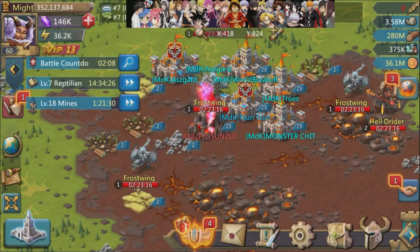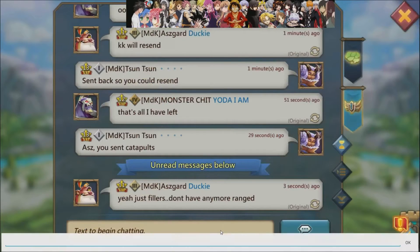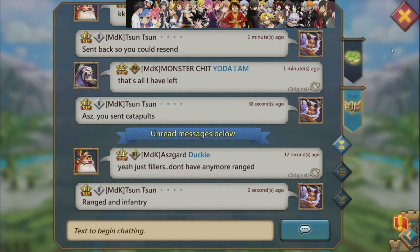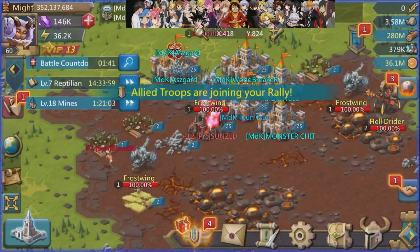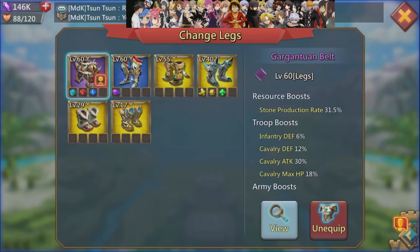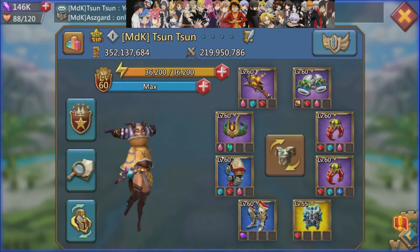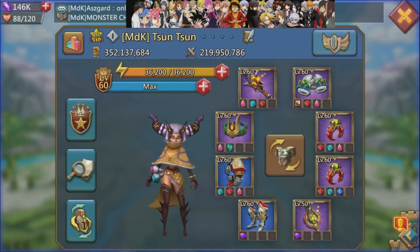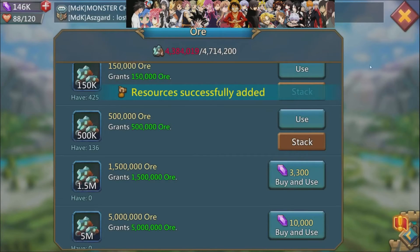I don't believe I've healed my troops yet either, which like I said, when you're trying — especially if you're the rally leader — there's so much going on that you just don't think about everything sometimes. Here I'm swapping gear. I had cavalry legs on, I switched to infantry legs. I'm also switching that ring — one only has cavalry and infantry attack, but the other ring has more infantry attack so it helped out a lot. And I finally remembered to heal my troops. Went through a lot of resources during KBK.